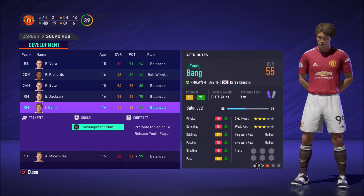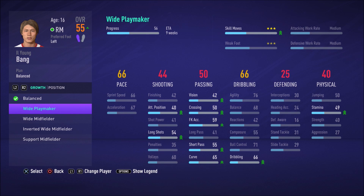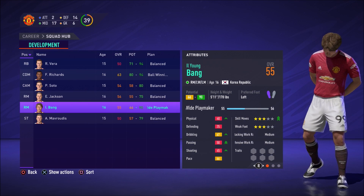Looking at another academy player — Al Young Bang — he's rated 55 but has good pace and good dribbling, which is great for a wide player. If we want to go the playmaker route, we can have him level up his vision, crossing, free kick accuracy, attacking positions, long passing, and similar attributes. As you can see at the top of the screen, doing this will also improve his skill moves from two stars to three stars, which is completely new this year.